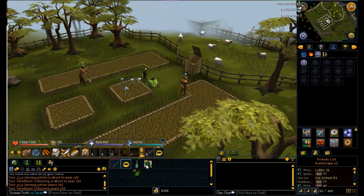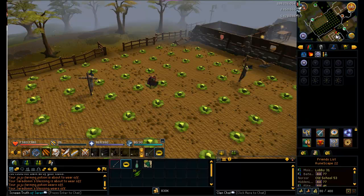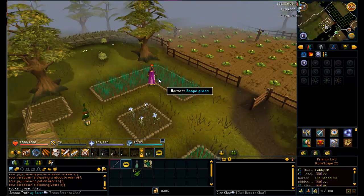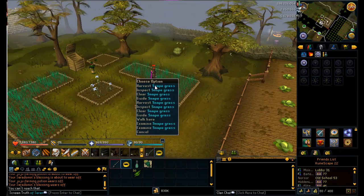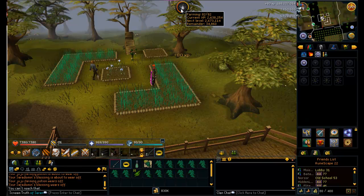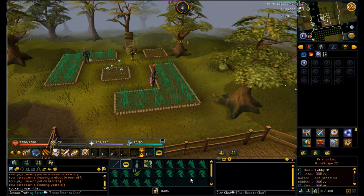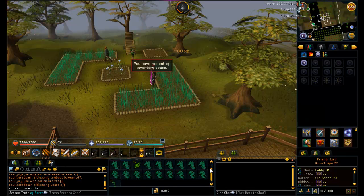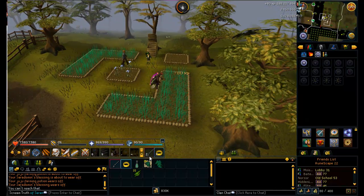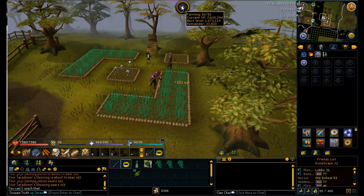Man, I can't begin to tell you how awesome these patches are - 80 experience each, and when you're getting about 20 per patch that's 40 each, harvesting at 80 XP it's about 3.2k per allotment. And there we go, we broke the 35k mark which means on my next tree run I'll have 83 farming. Just watch that inventory fill up - holy cow, we ran out of inventory space, this is just amazing experience.